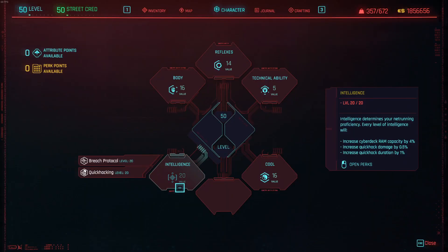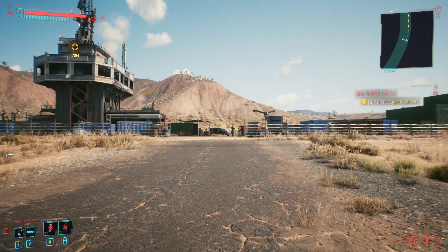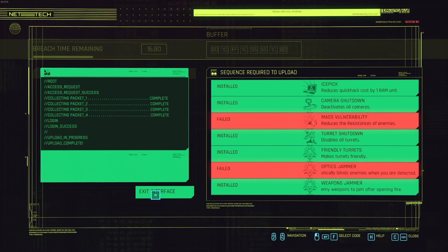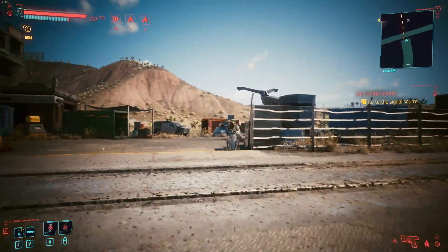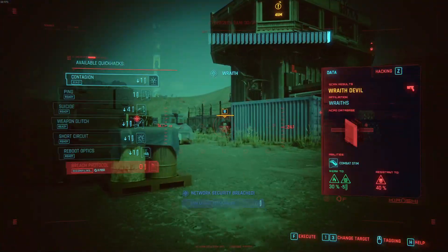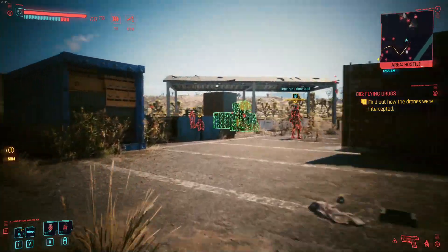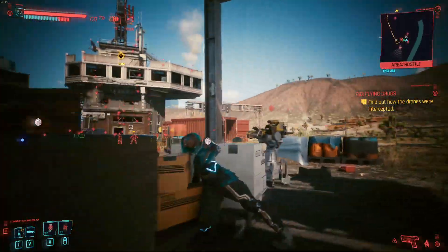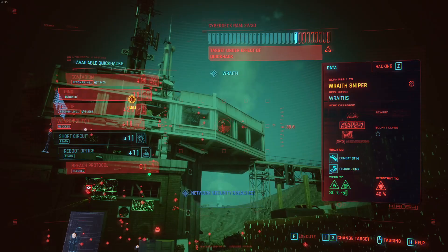Let's start with our primary attribute: intelligence. Intelligence is set to 20 because anything less is kind of meaningless — it's pretty much all or nothing. If you want to use quick hacks for damage, you'll need at least 16 intelligence to access the perk Critical Error, allowing your quick hacks to crit. Ideally you'll also want to craft legendary quick hacks, which requires 20 intelligence. Without maxing it, you could partially incorporate quick hacks, but why bother when you could use a Berserker or Sandevistan OS to improve your main damage sources and completely eschew quick hacking altogether.